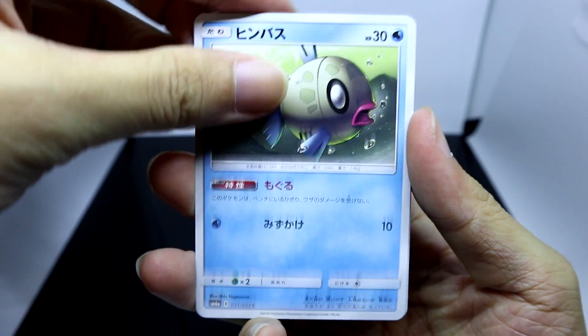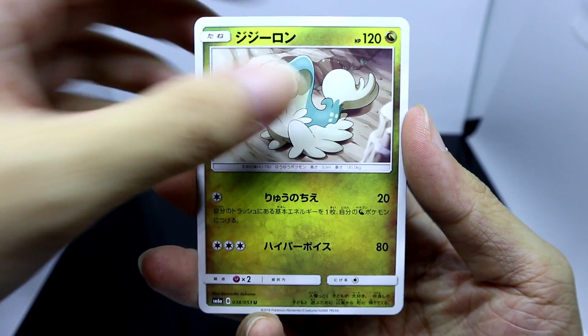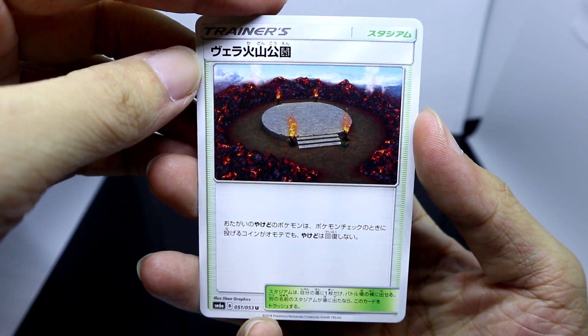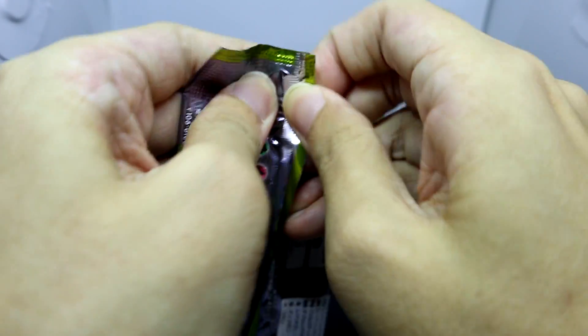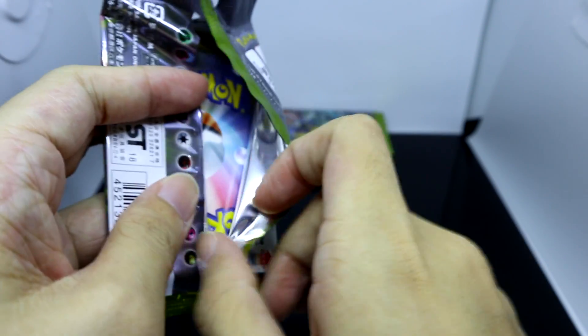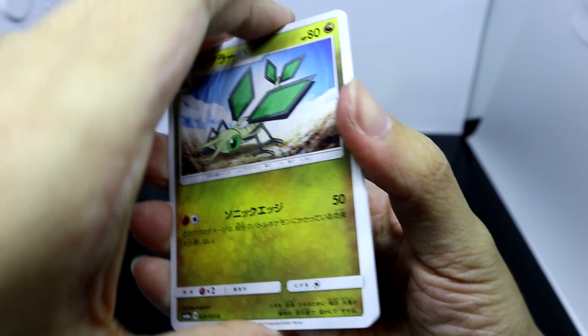Sliggoo, Feebas — I wonder if that means Milotic should be in here. Trapinch, Drampa. And this is Wela Volcano Park — I got the name wrong for a moment there. It's been so long since I last played Sun and Moon, so I apologize if I get any of the names wrong, especially because this is the Japanese card game so the names will be in Japanese and sometimes they don't translate nicely.